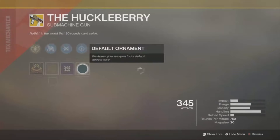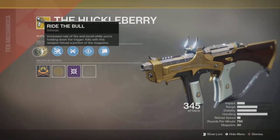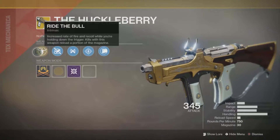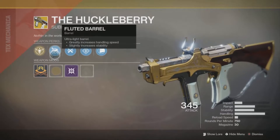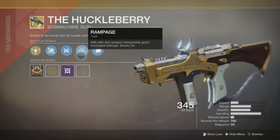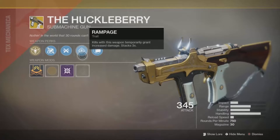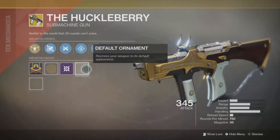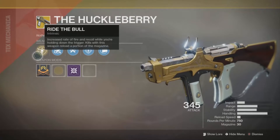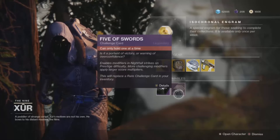Then he is selling the Huckleberry as his weapon. The Huckleberry is a primary submachine gun — it has increased rate of fire and recoil while you're holding down the trigger, and kills with this weapon reload a portion of the magazine, so if you keep getting kills it just keeps firing. It's a really great thing especially with the catalyst. It has ricochet rounds, which are nice, and Rampage, which temporarily grants increased damage that stacks up to three times — that pairs really nicely with the Huckleberry.